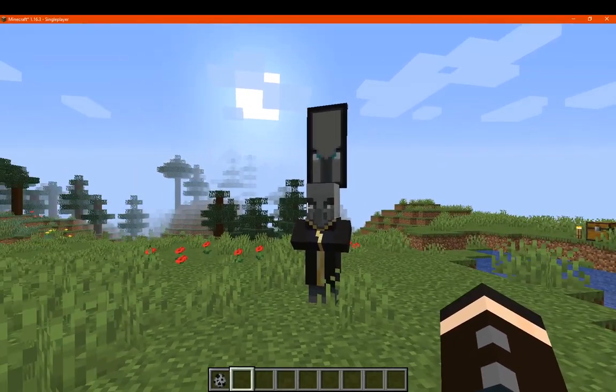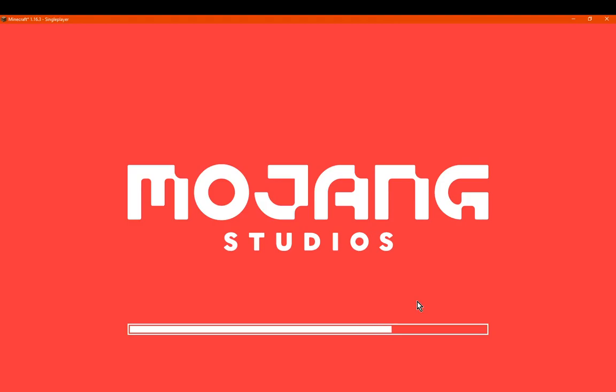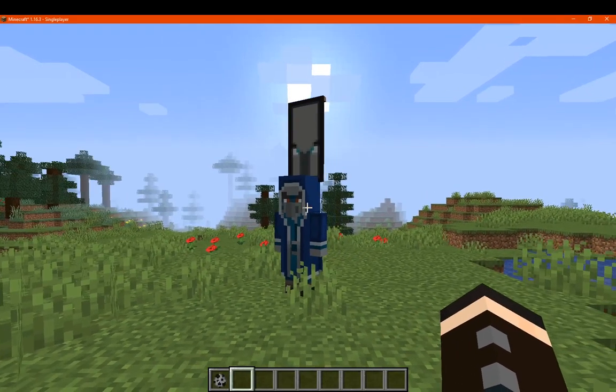So we've got a typical Evoker, we'll enable the Rhesus Pack. Then we'll see what happens. Obviously it does use Optimum as well, so just didn't know to do that, so here we go.